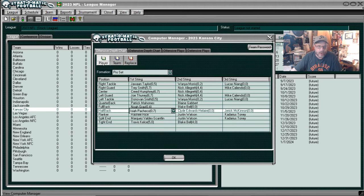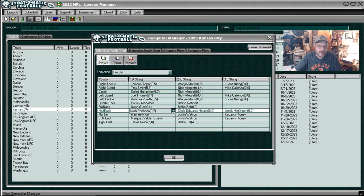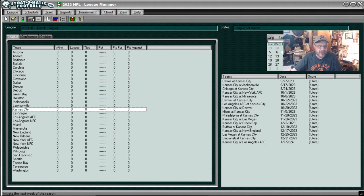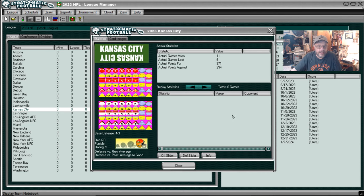Let's go look at Pacheco. There's the line buck, off tackle, and end run — it's kind of nice. It's really a lot better if the defense is wrong. I can get down with this. Got a long gain on end run and a long gain on the line buck. So that is Pacheco. Now let's go look at Kansas City's defense. Defense versus the run was average and defense versus the pass was average to good. Strat wasn't impressed with them either.